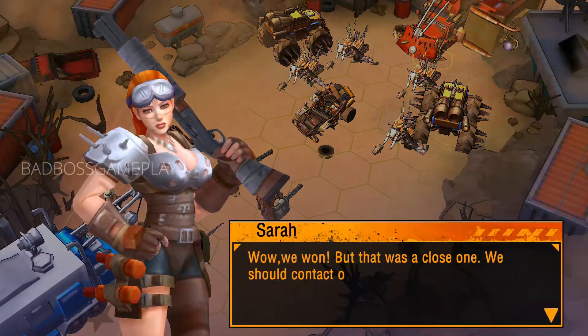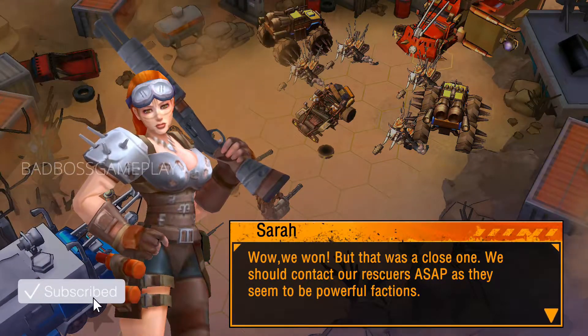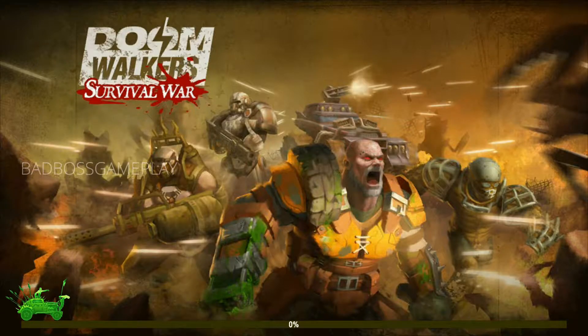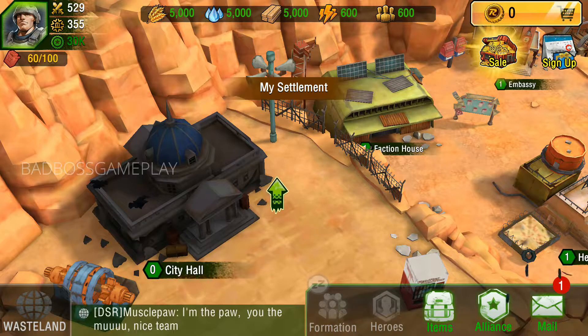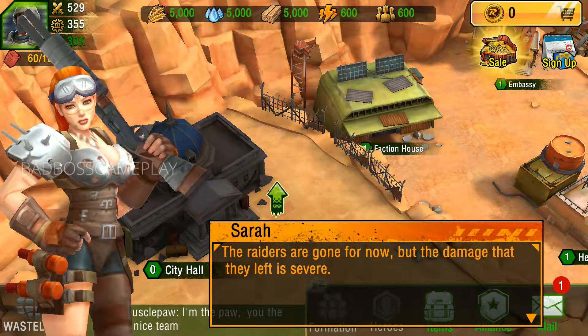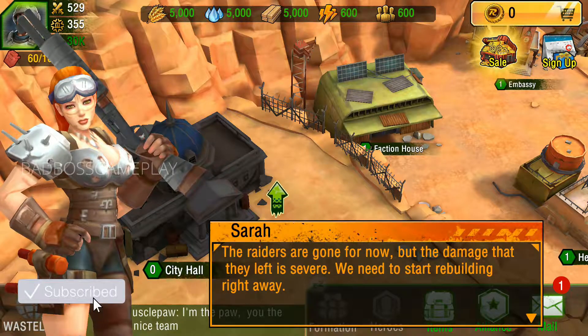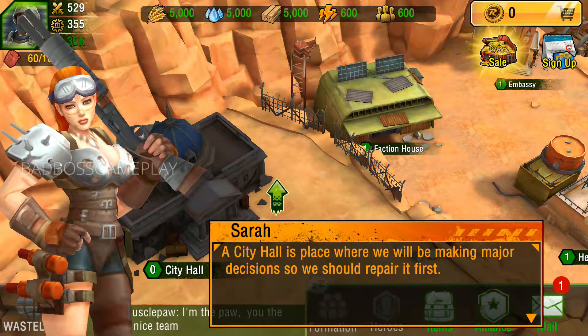Wow, we won! But that was a close one. We should contact our rescuers ASAP, as they seem to be powerful factions. The Raiders are gone for now, but the damage they left is severe. We need to start rebuilding right away. A city hall is where we will be making major decisions, so we should repair it first.